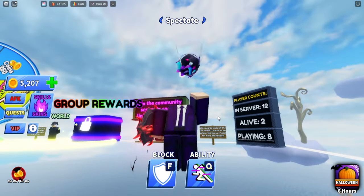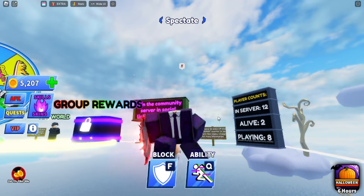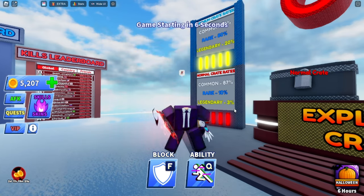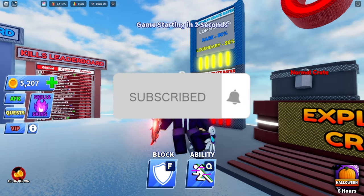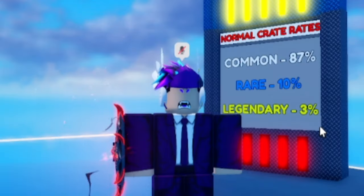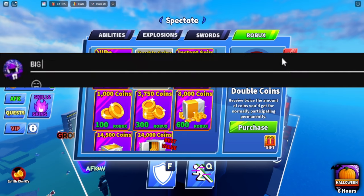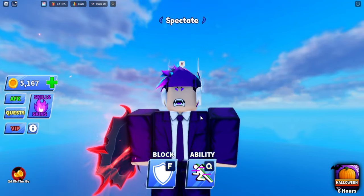Before we begin, if you guys want a free spin for the newest weapon Gun Blaster, join our Discord — I'm going to be giving it away to a random subscriber that comments their username. All you have to do is subscribe and join our Discord, link is in the description below. If you guys are missing any of these items, leave a like and comment your username below to enter for a chance at getting them.